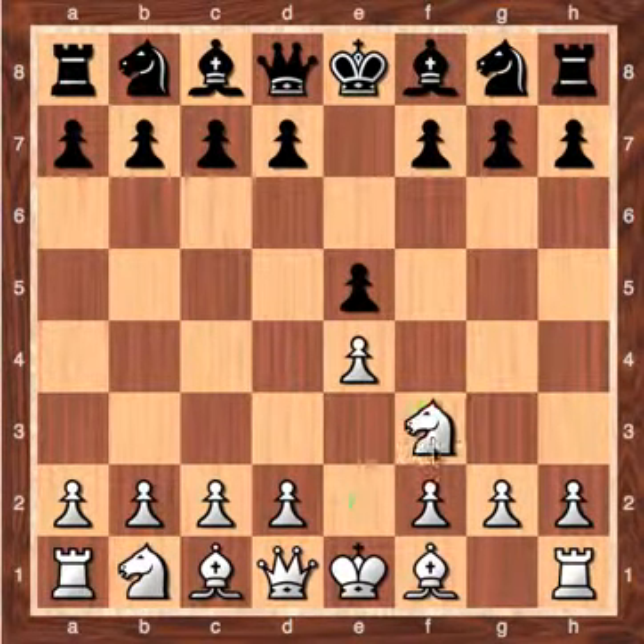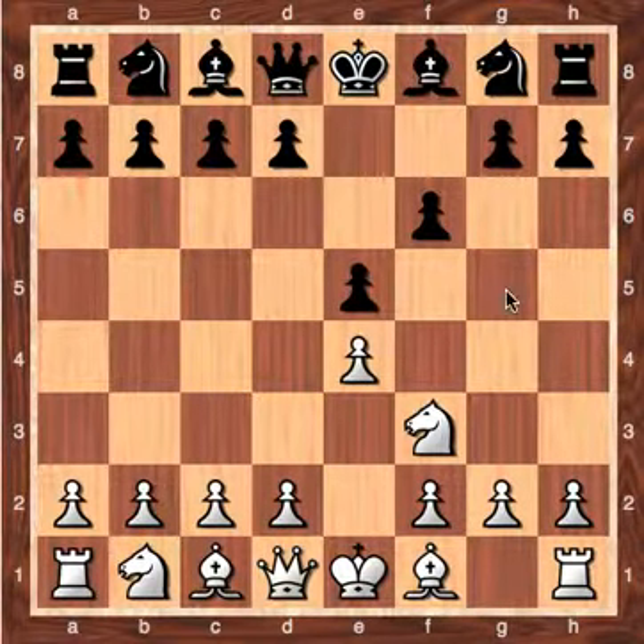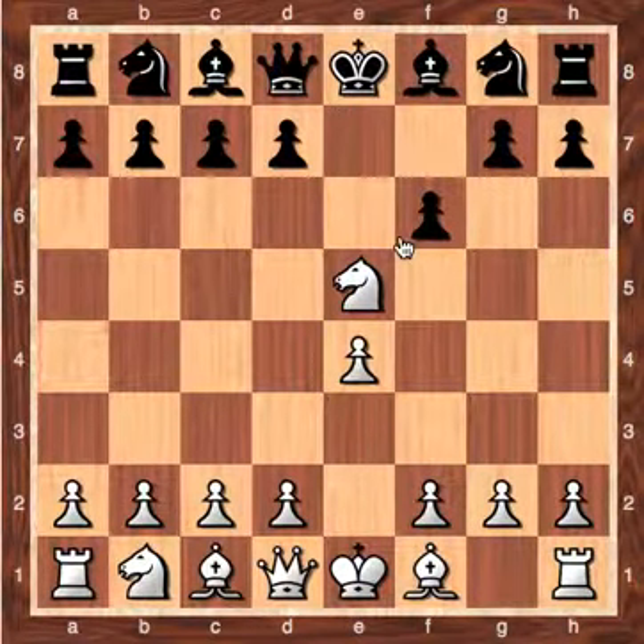We see e5 from black and then this knight, and then this. It's a weird opening — basically a battle for the center. But black is trying to support this pawn from the side, which is not very smart because you weaken your kingside. And what I like doing against it is knight captures.